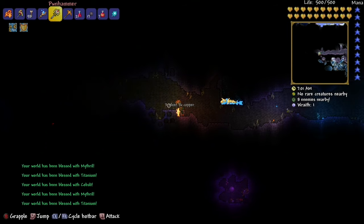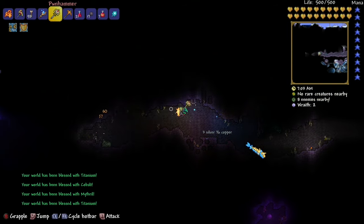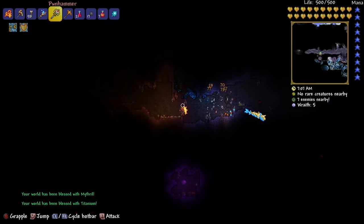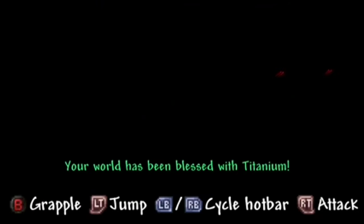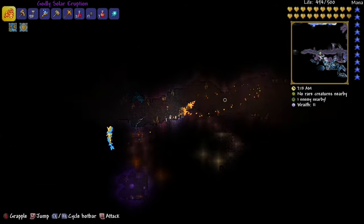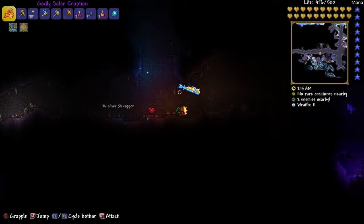In the Crimson, it's these red ones. Once you do that, your world will be blessed with ore. Go out and look for that ore — it'll make you stronger.